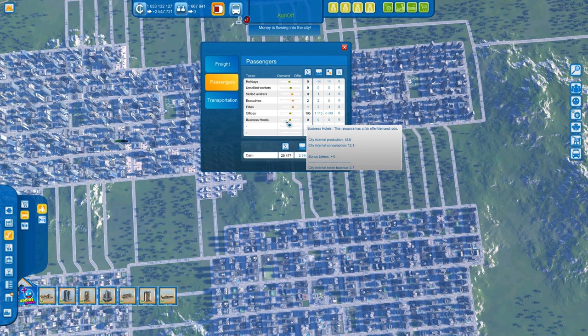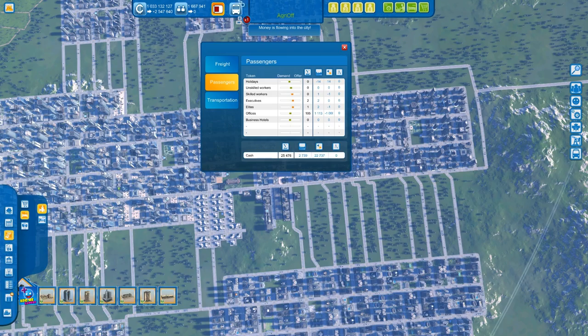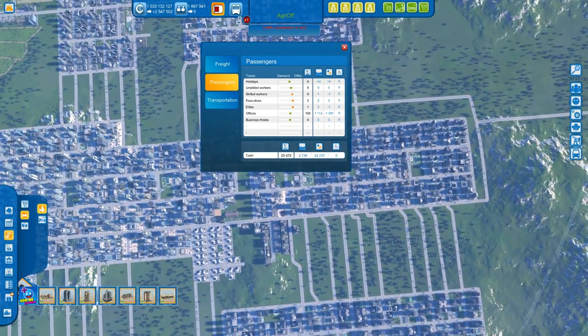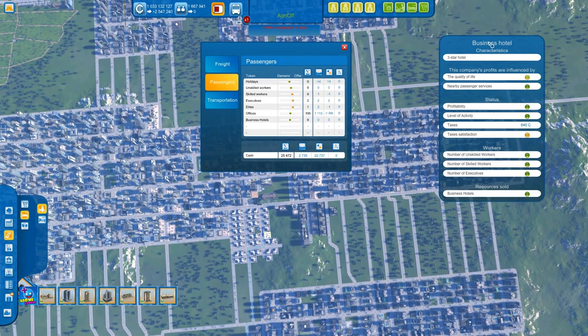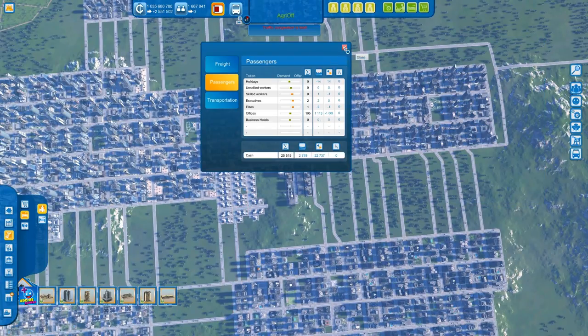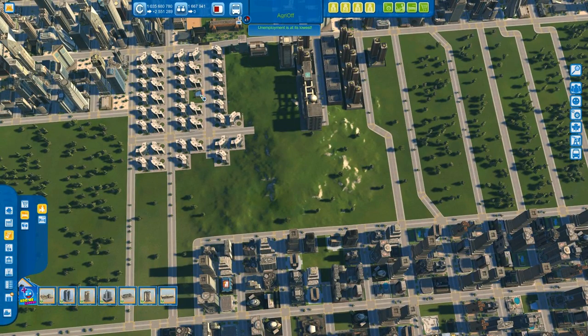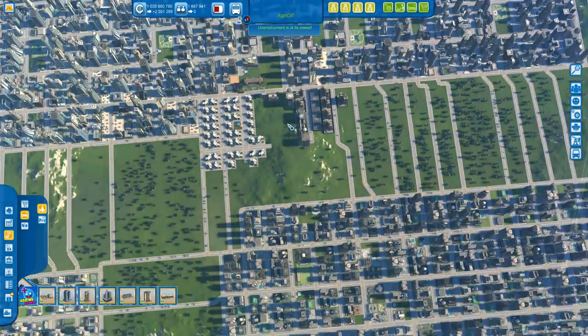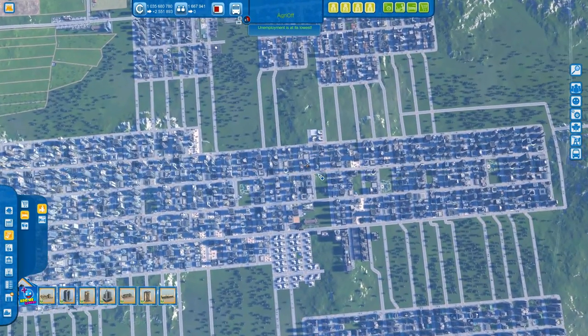Build up your business hotels in your town and make sure you have public transport, because later on — I don't know how far along or how big your city is — do supply them with public transport, at least the basic buses. Then later on, if you have the executives and business hotels that require executives, make sure there's a metro going from the executives to the business hotels. It doesn't have to be a metro line if they're close — as you can see, my executives are right next door — but I stuck a metro line in anyway. I have a huge metro line system here.